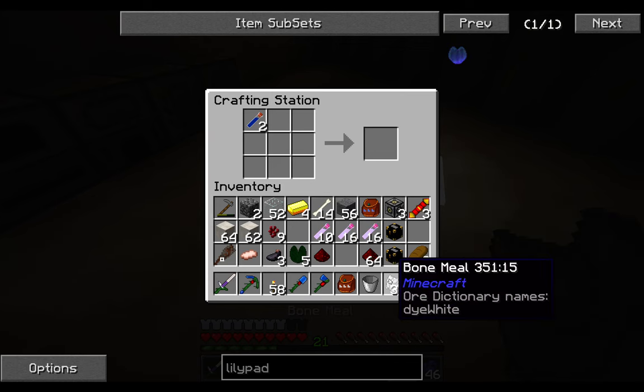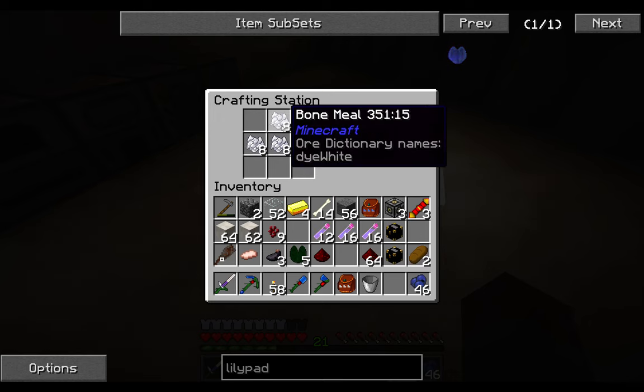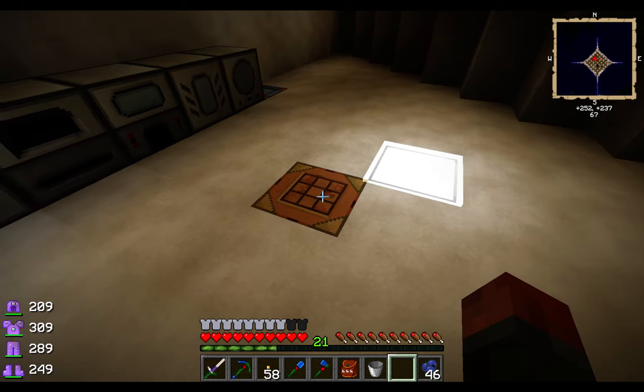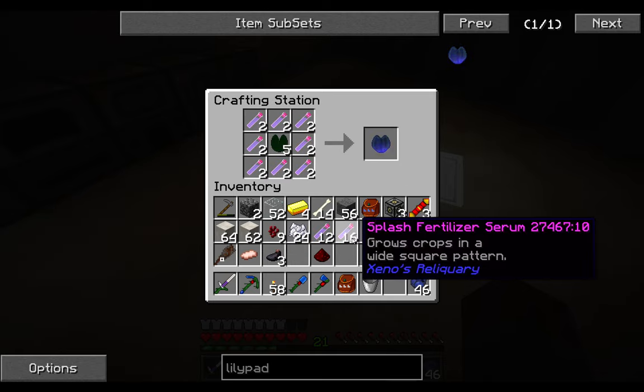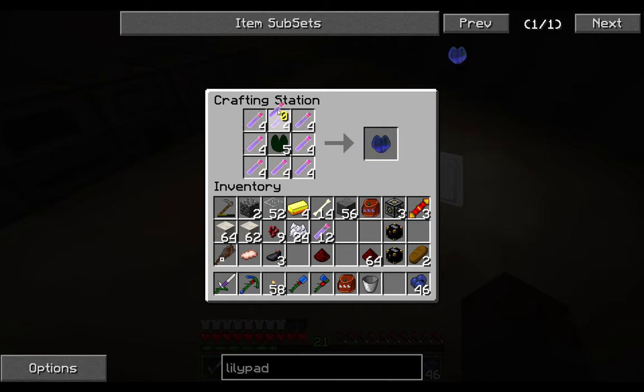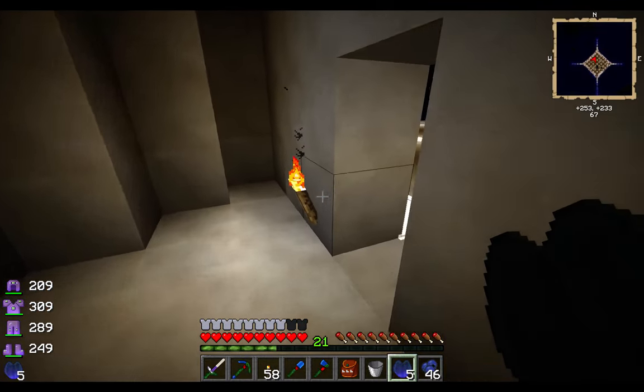That's more than enough to start off with. So: 12, 16, 16 — that's maybe not enough, but if we just surround this... actually it is enough. Good. Five lily pads of fertility.